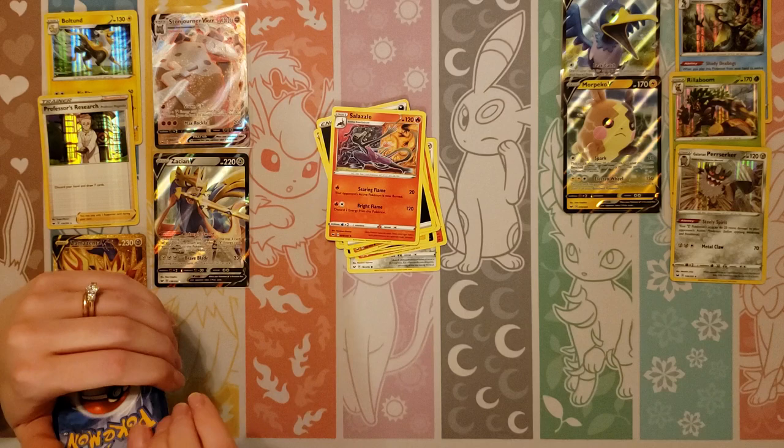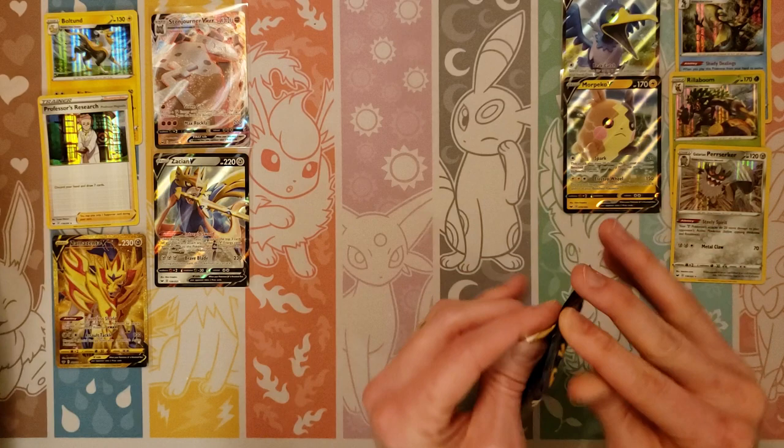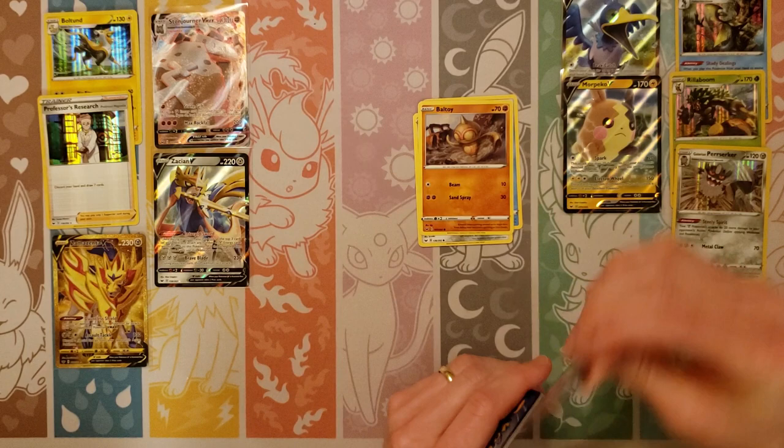Nickit, Chinchow, Diglett, Darkness, Salazzle, Dugtrio, Pokemon Center Lady. Reverse of an Aurora Energy. Musharna rare. You got quite the pull. Maybe I can get a normal Zamazenta — if that's one of the only normal V cards that we don't have. Tapu Coco — that's what I really want. Give me a Tapu Coco V.